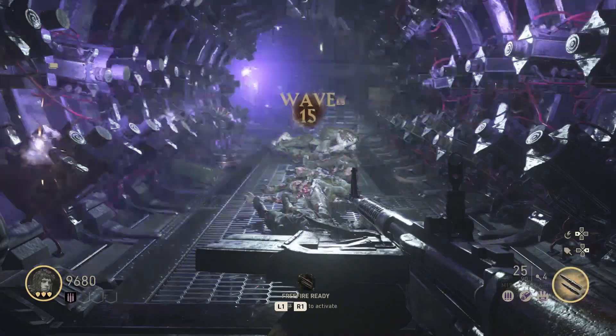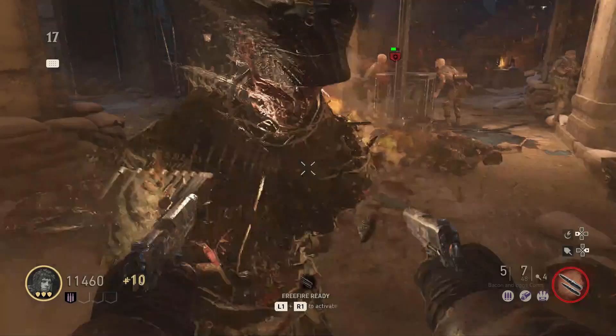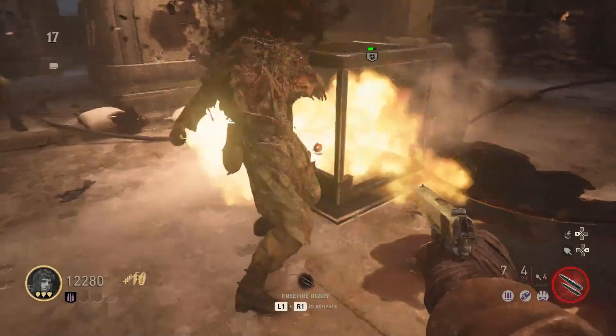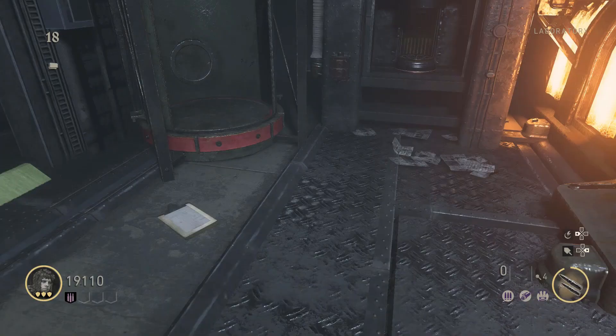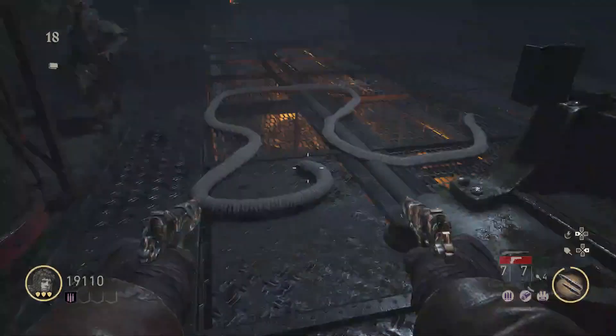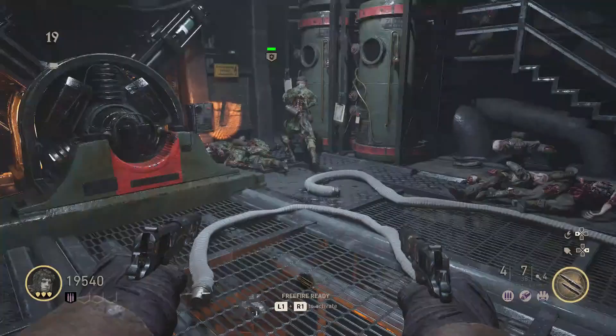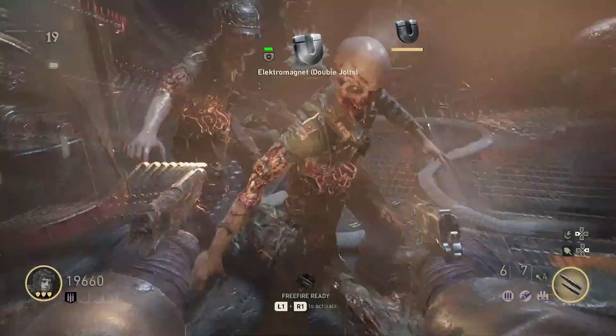What you want to do now is activate the lightning rod. As long as you have upgraded 1911s and Free Fire, you will have no problems with that. Just defend the lightning rod two times and you are done. After this you are ready to put your battery in the laboratory. Defend the battery for a few minutes and after that you can construct the upgraded Tesla gun — the Hurricane.